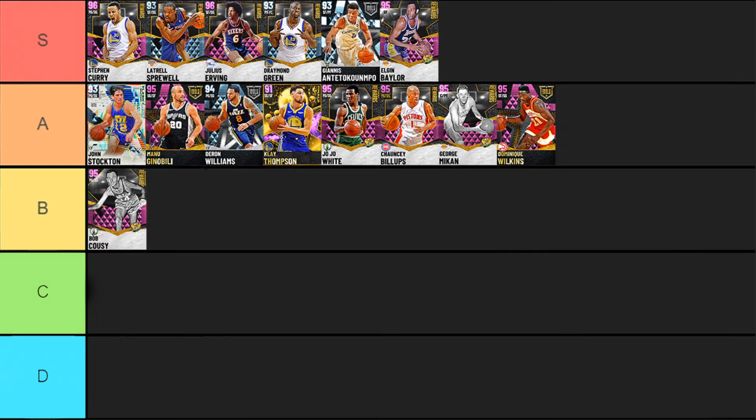B-tier has the most cards in it so we'll go through this a little quick. First is Bob Cousy — exchange award card. He's got some good defense, decent finishing although he can't dunk, good shooting. But his upgradable badges are pretty limited — there's not too much about Cousy that's absolutely insane. He feels like that mid-tier right now — really solid at everything but doesn't wow me anywhere.